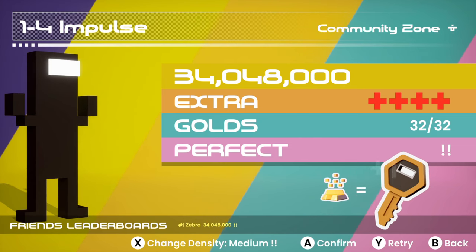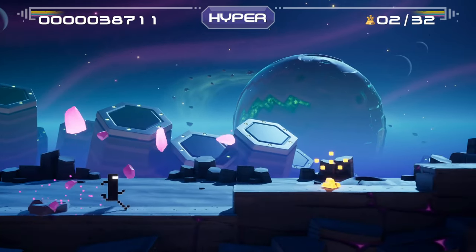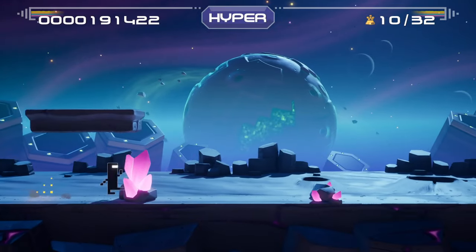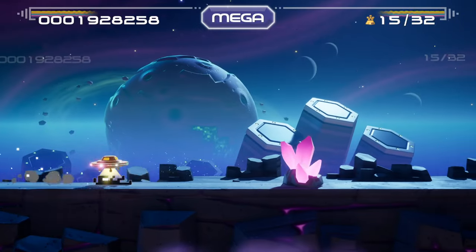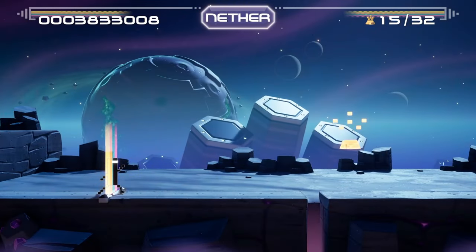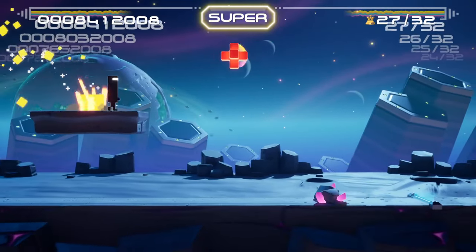I say maybe we should jump up in difficulty a little bit — get a taste of the high difficulty density and try the next level. This is 1-5 Energy and we have a new ability: kicking. So we have to press the X button for that. I just throw out the kick right there — it's such a cute little animation. That's what I like about Commander Video, such a simple design. Now that there are more things to input, there's a lot more of a rhythm to it — it feels like a full song now, which is pretty cool.